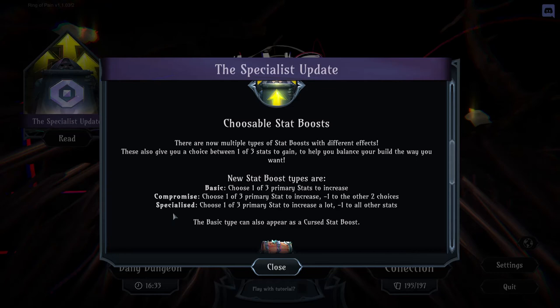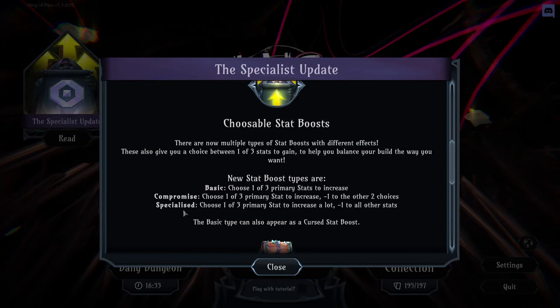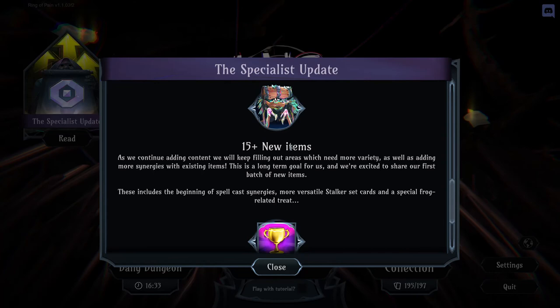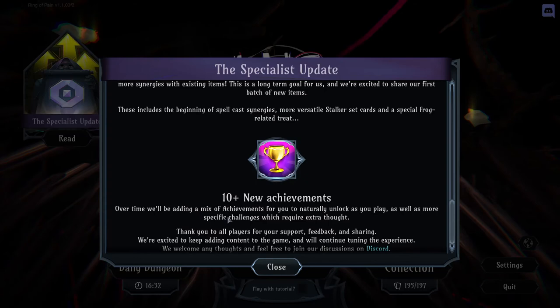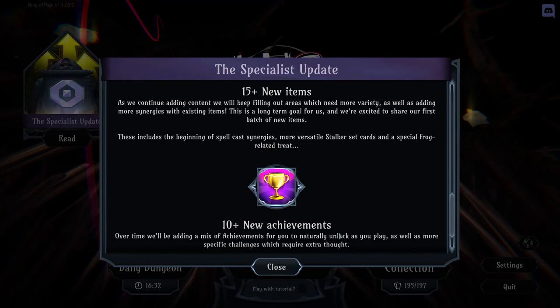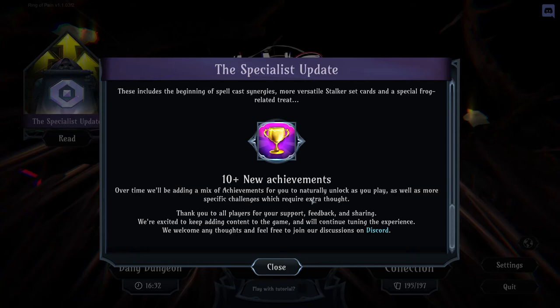Specialized stat boosts you want to leave until mid to late game. You choose one of three primary stats to increase a lot — usually four to five — but minus one to all other stats. If it's plus four, it's net zero. If it's plus five, it's net one. This is really for when you have enough stats that losing one across everything else doesn't hurt. When this update first came out I kept picking these up thinking I was getting lots of stats, but it was draining me at the same time. The specialist update also added new items and achievements.